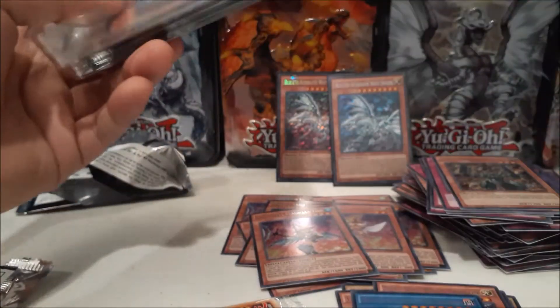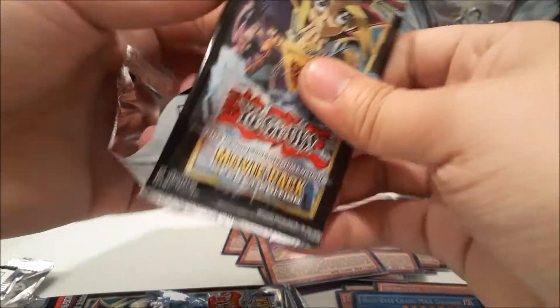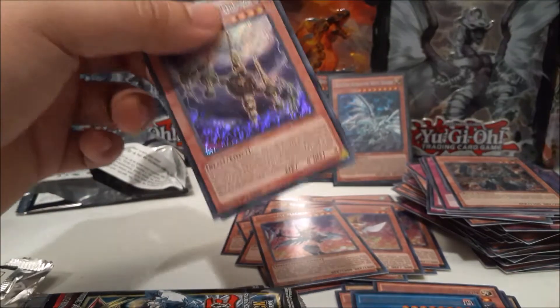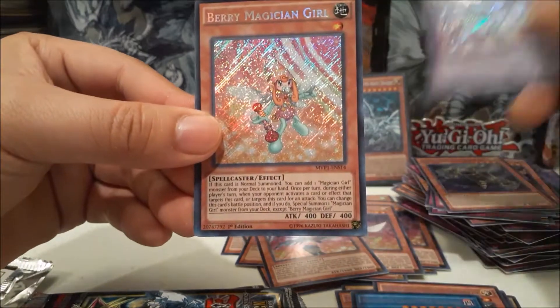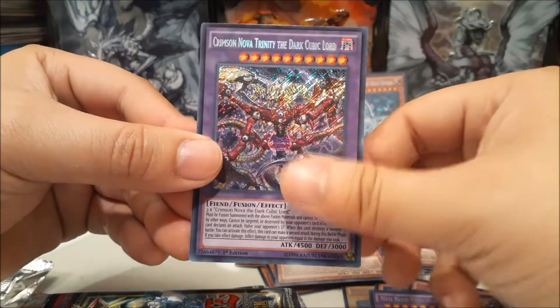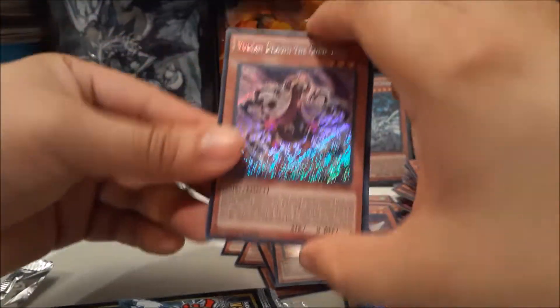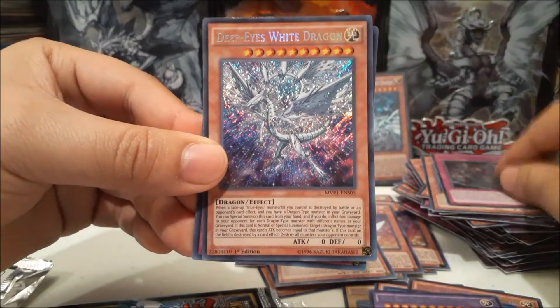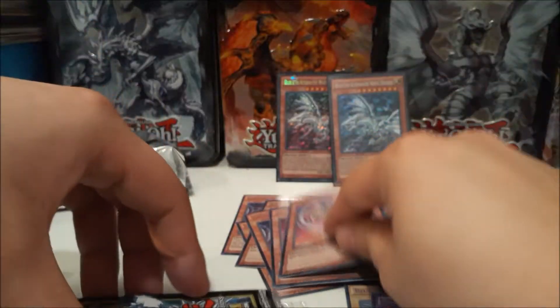I keep calling these 'special editions' — technically it's a secret edition since it comes with promos and three packs. Neo Blue-Eyes Ultimate Dragon — nice! Dark Magician Girl again. The reason I'm setting the Dark Magician Girls aside is because a friend wants to build the deck and potentially take it to regionals. I laughed at first, but after reading the new support cards it might actually be viable.